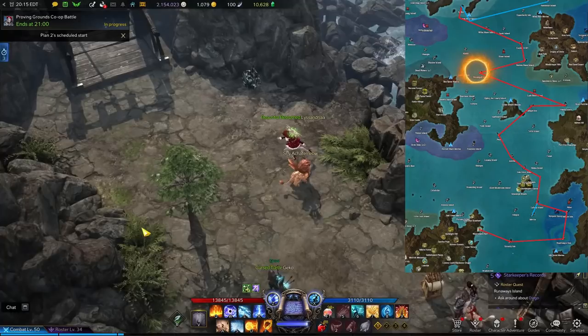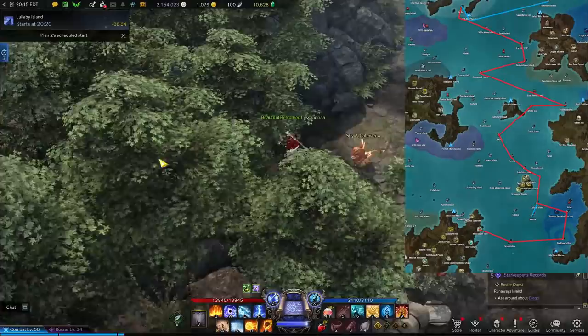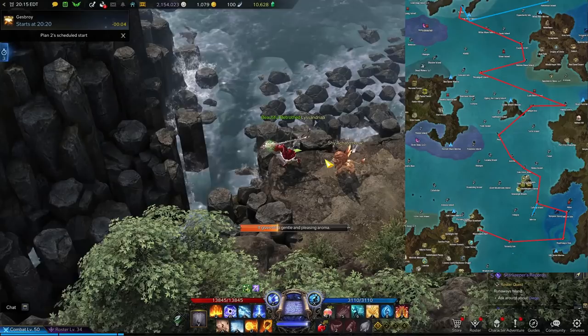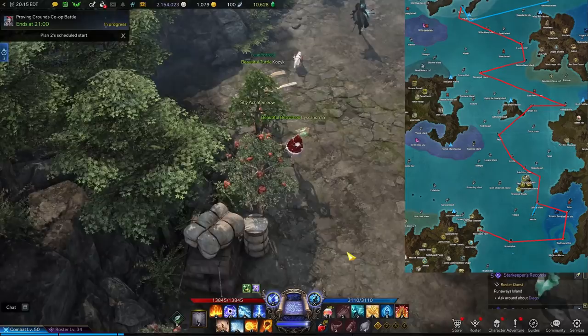Our next stop is probably my favourite on this route — not because it is exciting, but because of the sheer ridiculous amount of materials you will get for completing it. This is Dreamgull Island. You won't be able to finish it just yet though, because here is where you will need the Song of the Forest Minuet, which is the reward for completing the Lullaby Island event three times. Until you have done that, you can only complete up until you receive the quest 'Back to Work,' but I still recommend doing it up until that point. You will find three Makoko seeds on Dreamgull Island as shown on the map.